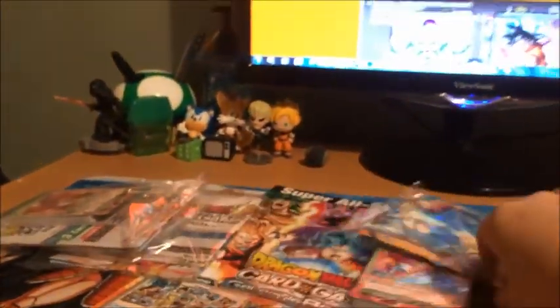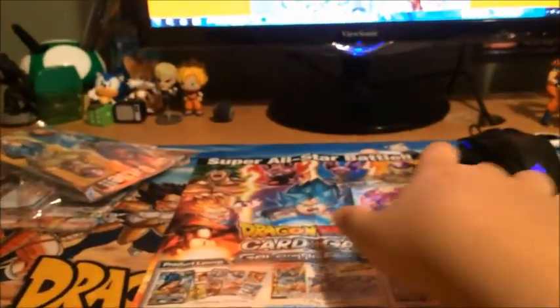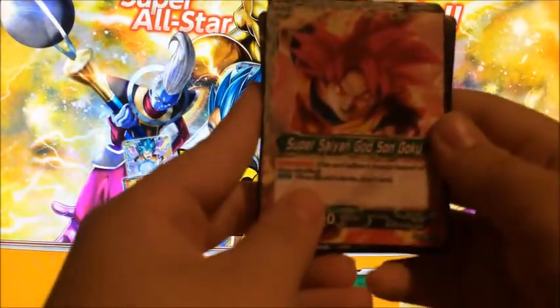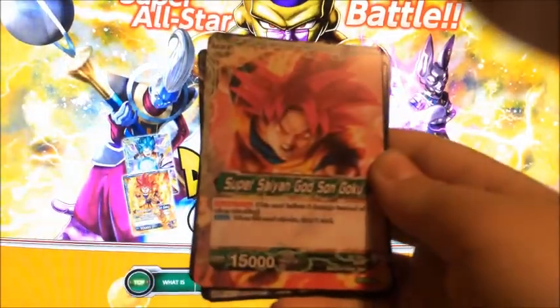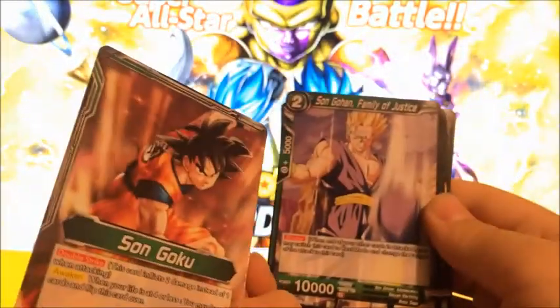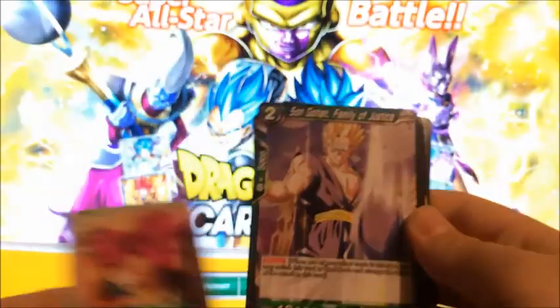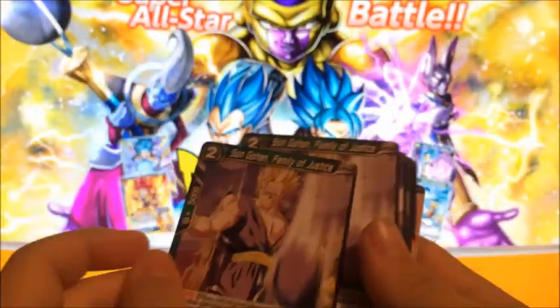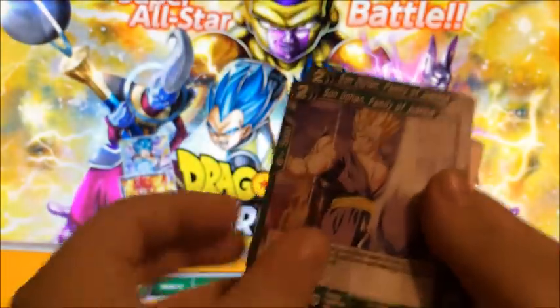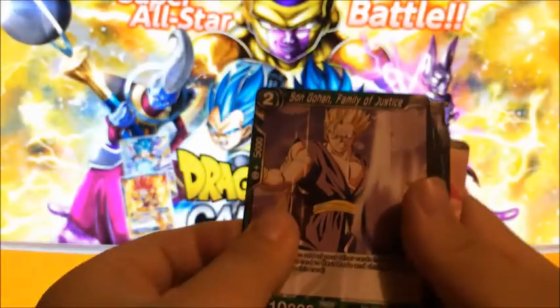So I'm here to review the card sets — I got four of them, so maybe I'll sell them, give them away, or just keep all of them. Alright, let's get this started. First we have — let me focus in — Super Saiyan God Goku, and on the other side it's just normal Son Goku. All these have a very decorative back with seven Dragon Balls on it. So let's see — I got Son Gohan.